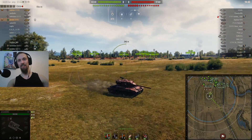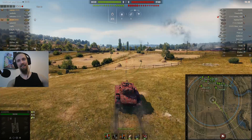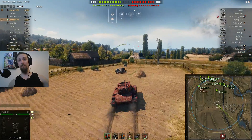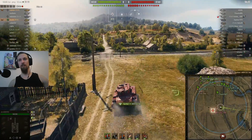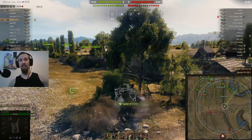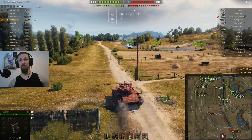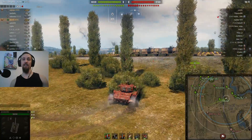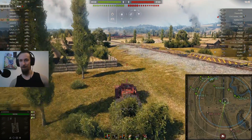I never played with this tank before. It has a stock turret and stock gun. I think the only thing I actually upgraded are the tracks so I can mount some equipment, and that equipment happened to be coated optics. That was kind of a mistake because I didn't realize this American tank would have such a poor view range. Despite that, I made an aggressive spotting play through the middle and managed to spot two enemy tanks. I probably wouldn't have been able to do that without the coated optics, so I'm not going to be complaining about it too much.